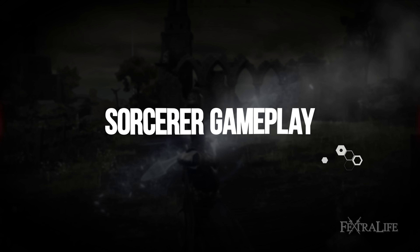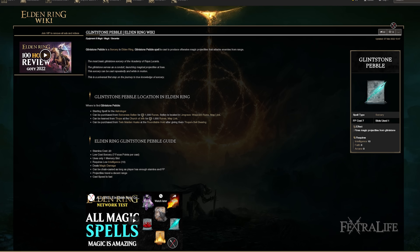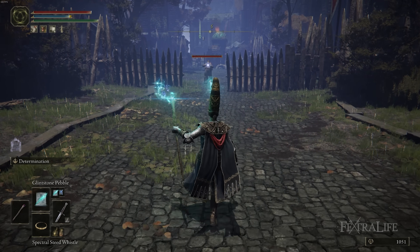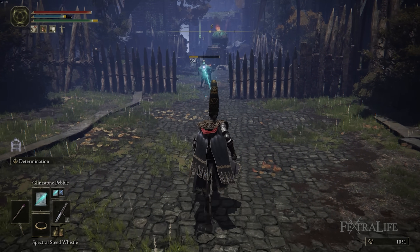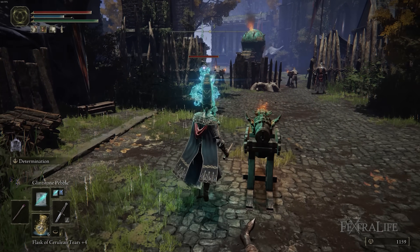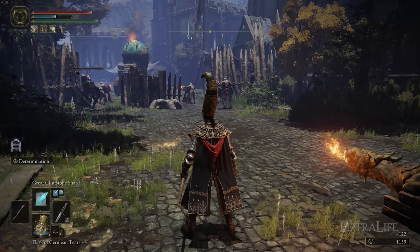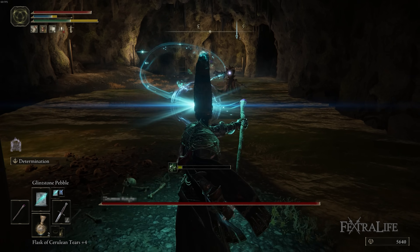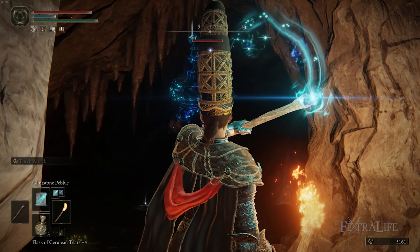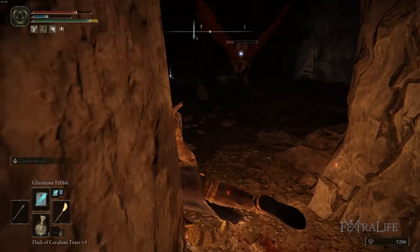Now let's talk about spells. The first is Glintstone Pebble — you should have been using this from the beginning of the game. What's great about it is it's cheap, has very good range, and can be spammed. You're going to use this spell through the entire game. It will literally be the staple of your build, and you'll probably use it more than any other single spell in the game.